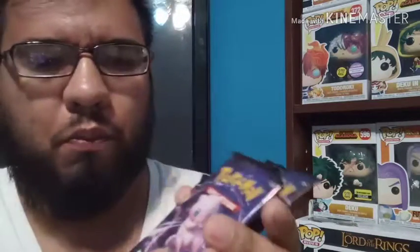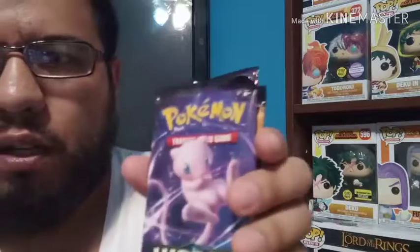Here's the three booster packs right here. Looks like we got one of each pack art — got a Mew, the three legendary bird trio, and that shiny Charizard everyone's looking for. So we're gonna go ahead and start opening these packs. Oh, and you also get a cool pin — this is a Mew doing one of his Shadow Balls.